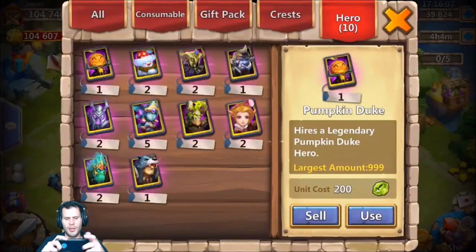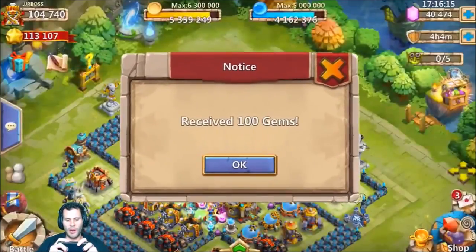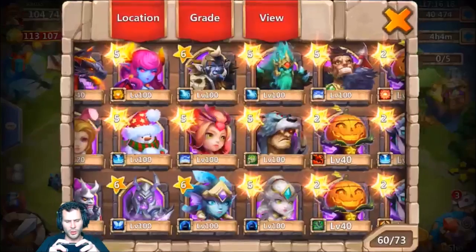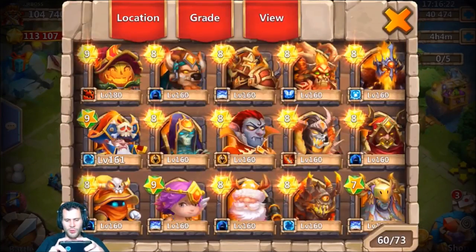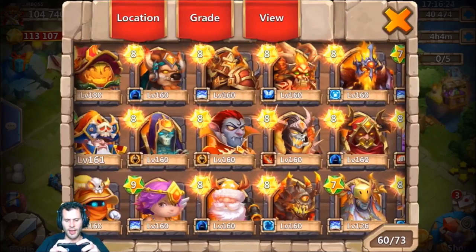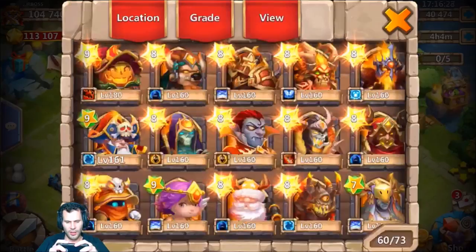He's got a Beast Tamer, some Phantom Kings, one Pumpkin Duke - so he actually needs a lot of heroes as well. I am really hoping to get that revive on this account for him though. He also could use some other talents. Who should we roll on? I'm feeling maybe Skull Knight - nah, let's roll on something that needs revive.